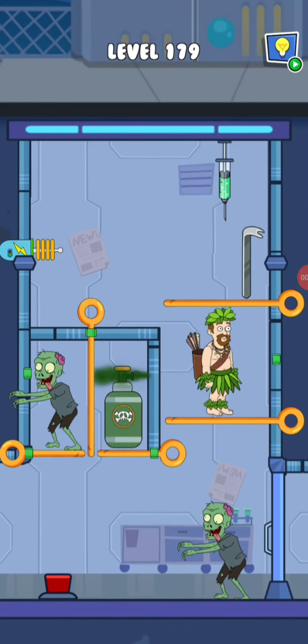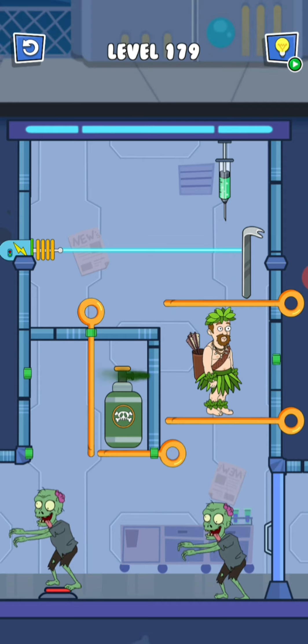Now we are at level 179. It's a little tricky. I have to help Nizambi get up faster without the gas prime, so that way he can activate the laser and it will deactivate the injection.